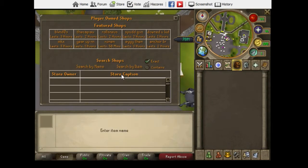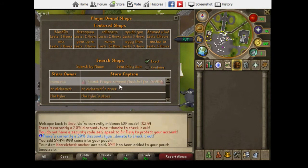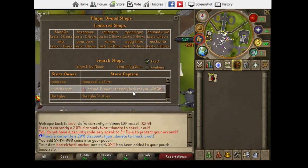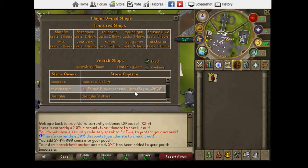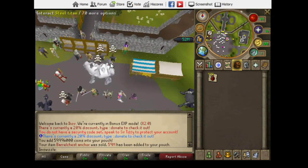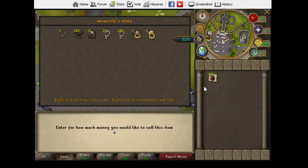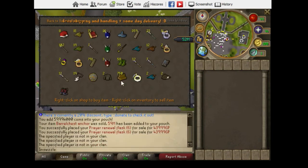My anchor chest sold and I saw some prayer renewals for super cheap. Hopefully nobody bought them — yep, there we go. I bought them for 25k and the lowest one is 41k, so we're making about 16k profit on each one. In total we're gonna be making about 15 mil off of this, which is awesome.